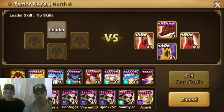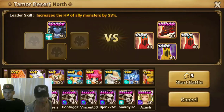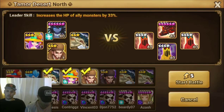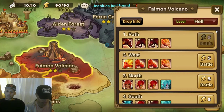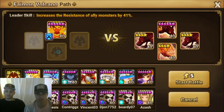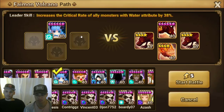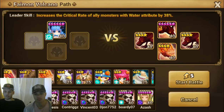If you move on and have a stronger farmer — like Sigmaris or a water farmer — the most efficient place to farm is Faimon Hell level 1. You put your strongest monster in and then three weaker monsters you want to level, or monsters you're going to use later. It's advised to put in a water monster. If you build her with attack or damage attack runes, you can do it pretty fast, and she has a self-heal and cleanse.